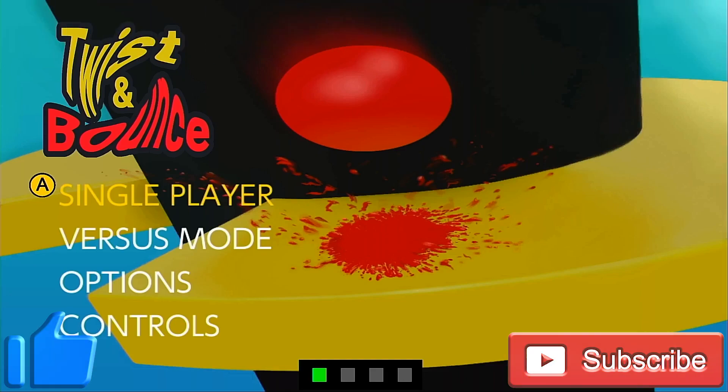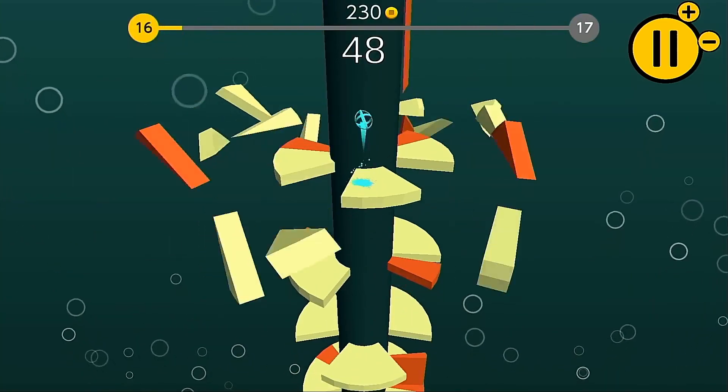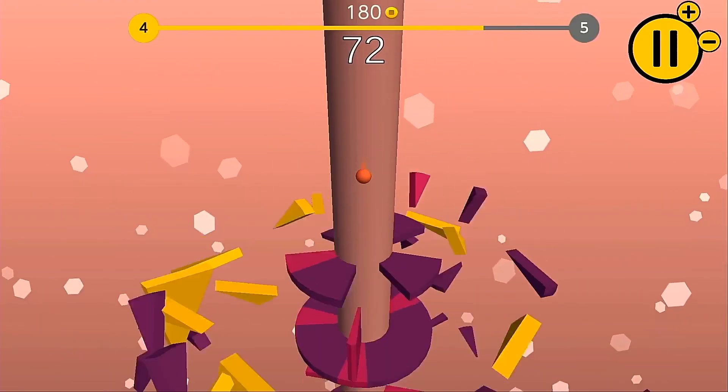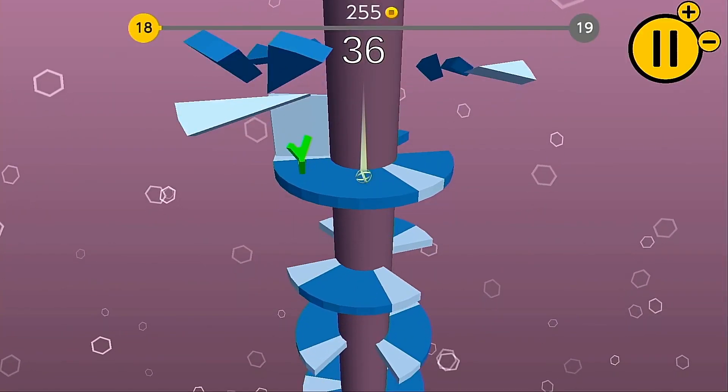How's it going Starseekers, my name's GotCake and in this review we're going to be taking a look at Twist and Bounce — a casual high score chaser where you rotate a tower to allow a ball to fall through gaps in platforms, where the aim of the game in each level is to make your way to the bottom of the tower whilst avoiding the brightly coloured sections of each platform.